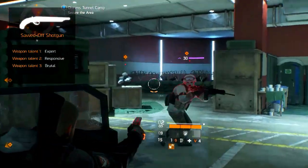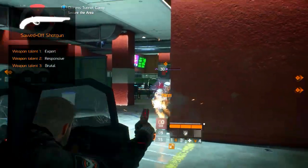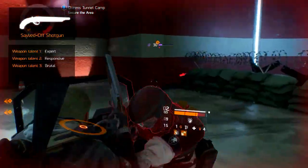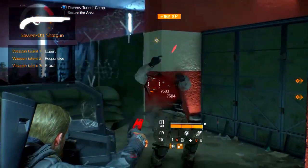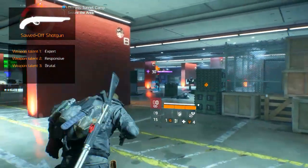One general weapon talent that is very effective on lower magazine weapons is the 'One is None' talent. This talent gives you a 50% chance to not consume the bullet when landing a headshot. For shotguns, this effect is even stronger, since the chance applies to every one of its 8 pellets.